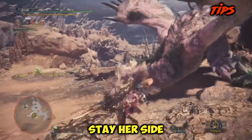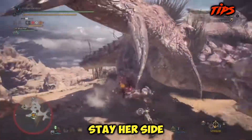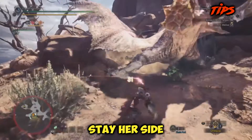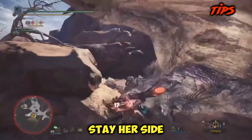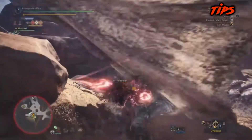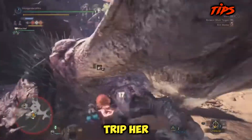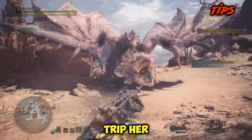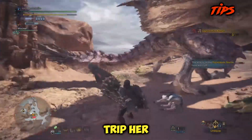Stay at her side. One of her most dangerous moves, the tail flip, is much easier to avoid if you're at her side. Once you're comfortable fighting against her, you can stay at the head and still not get hit by the tail, but I suggest staying at her side. The biggest reason is she's extremely vulnerable to tripping. You will do more damage attacking the head, but the less time she's charging and flipping the better.